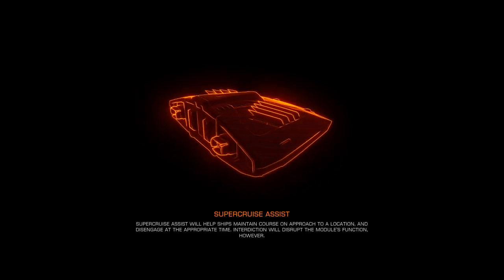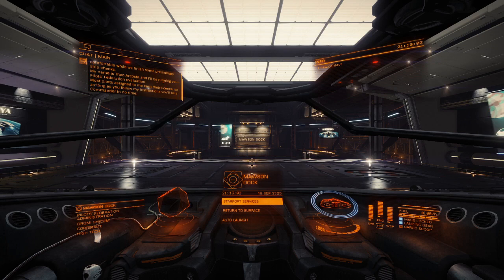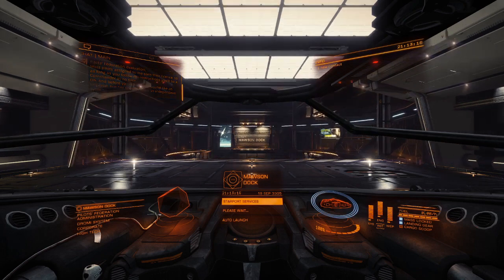Straight into a Sidewinder. 'Hello, I'm from Orton Dock. Make yourself comfortable while we finish some preliminary ship checks. My name's Theo Acosta, and I'll be running your Pilot's Federation evaluation. Most pilots assigned to me earn their license, so as long as you follow my instructions, you'll be a commander in no time. Before you ask — I may sound like an Imperial, but I'm actually from an independent system.' Well, that's a nice little bit of flavour.